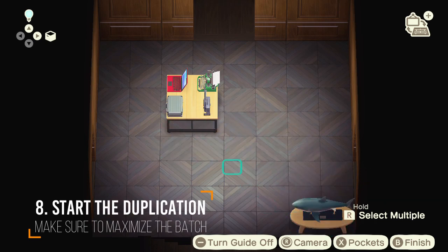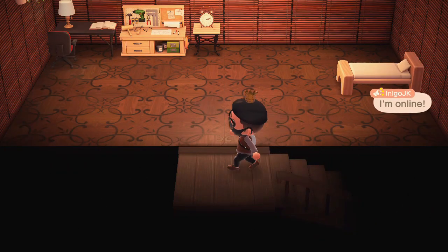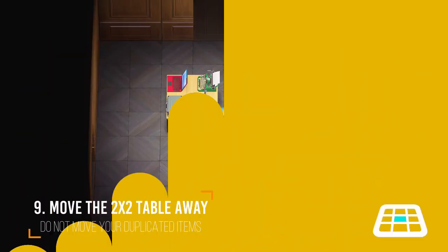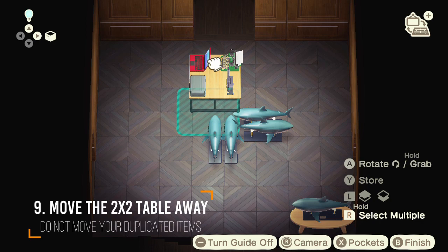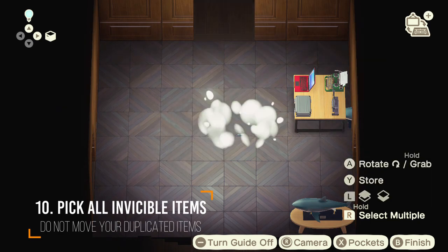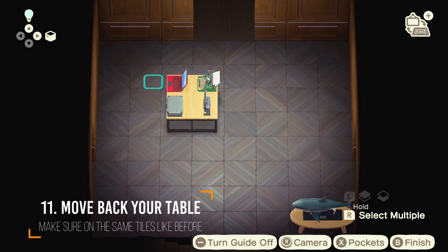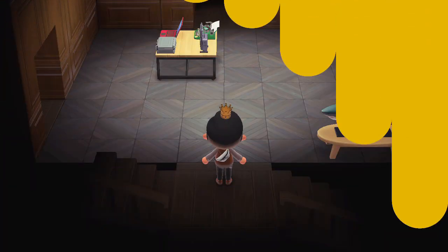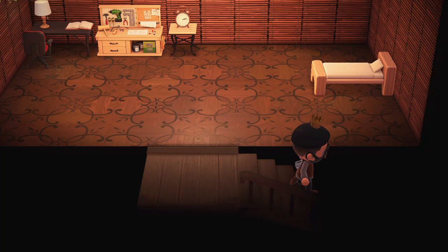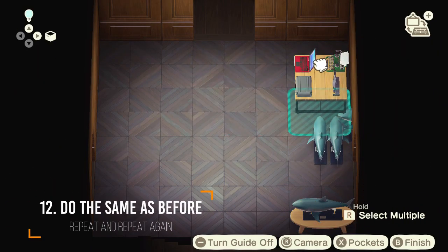Then grab it away from your table and move to your next room. Go back again and you'll see we already did the duplication for four items. Then go to the editor again and move your table away. Fix all the invisible items from the table placement before — make sure you fix all of them. Then move your table back to the same placement at the same tiles. Go back and move to your other room, then come back to your previous room.